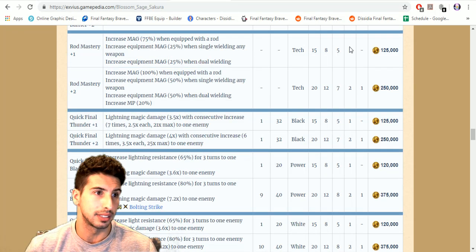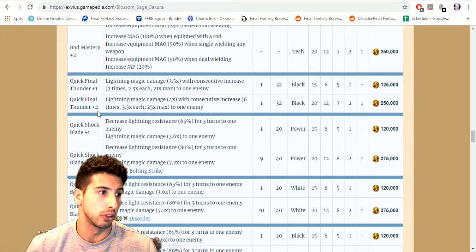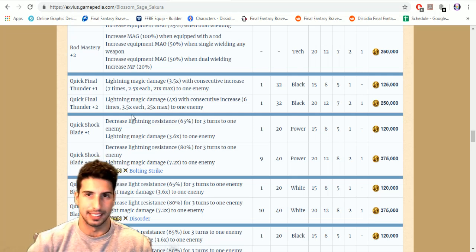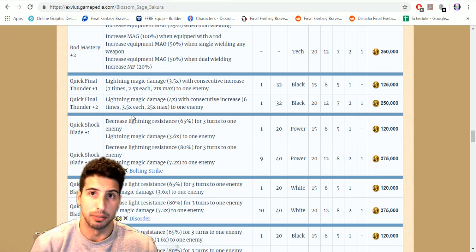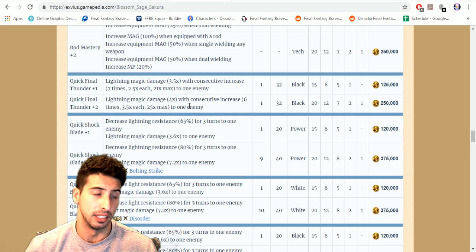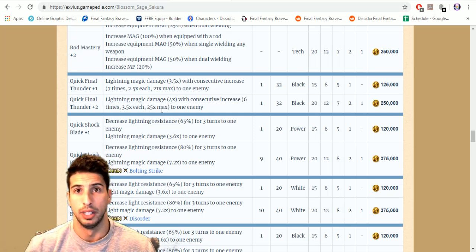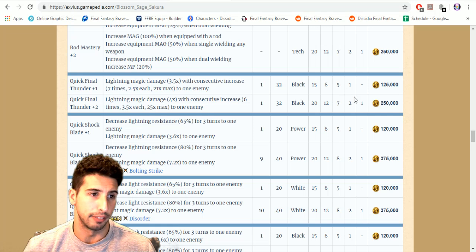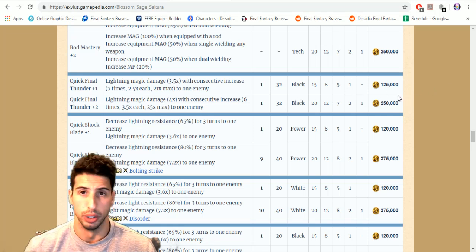Quick Final Thunder at plus two is a big hitting move: lightning magic damage four times with consecutive use increasing by 3.5 times each cast up to a maximum 25 times multiplier at the six cast. In JP the final modifier is 33, but 25 is still really strong, especially if you can imperil whatever you're fighting. It takes black crystals and is not too expensive — that's a yes.